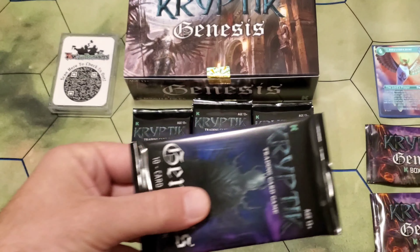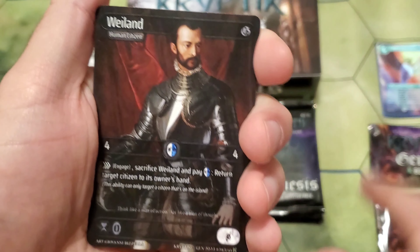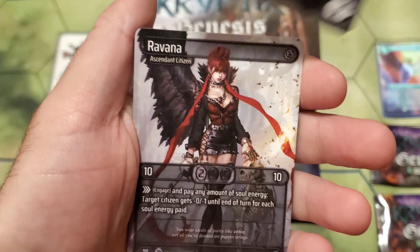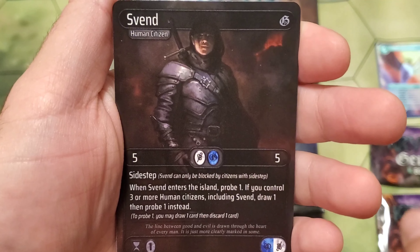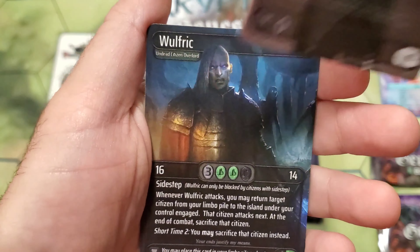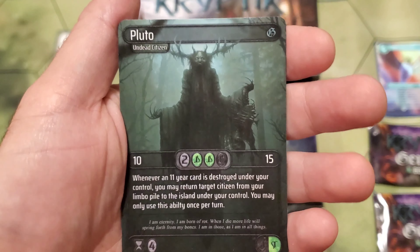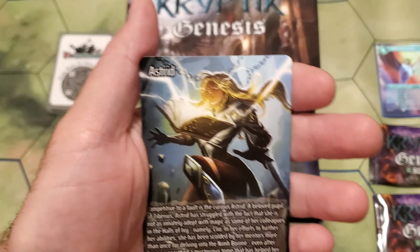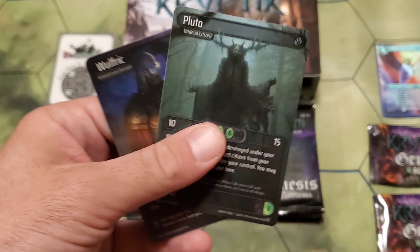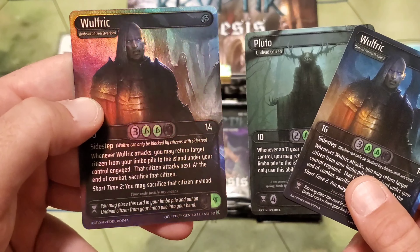Pack number nineteen. Starting off with Wyland — I like him — Iris, Helen, Ravanna. Sven, Theodore with the top hat, Lorelei. Wolfric — noble rare baby! And a Pluto — noble rare number two! With that Astrid lore card. And a foil Wolfric. Are you kidding me? A triple noble rare in here, baby. Wow.